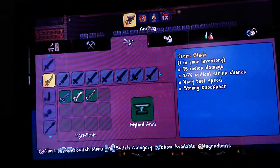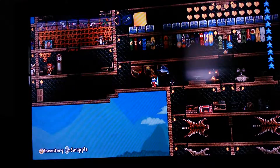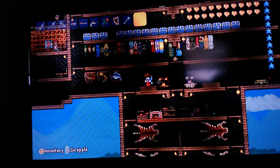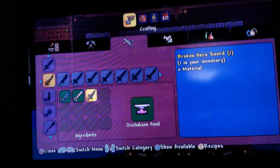I just recently made a video on how to get the Rainbow Rod. For the Terra Blade, what you need is three broken hero swords — you get those from solar eclipses.